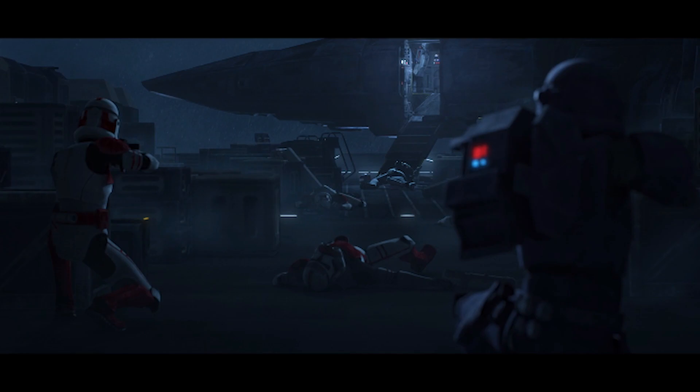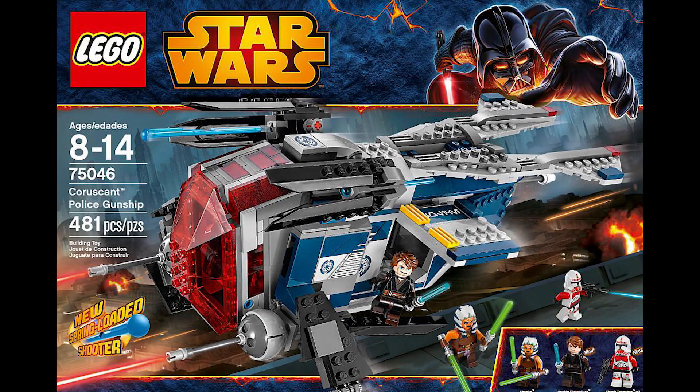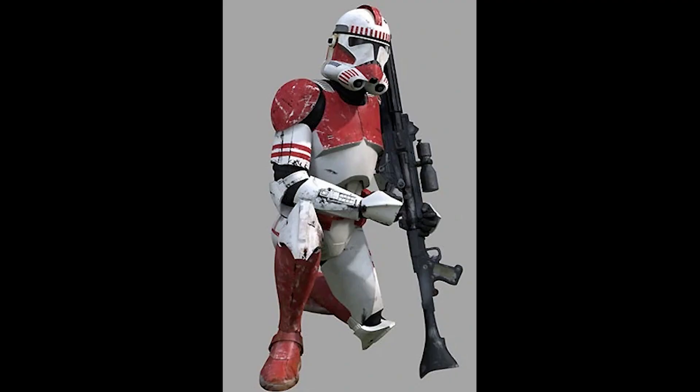The third set would be the hangar battle with Crosshair. Crosshair's inhibitor chip is activated so he goes against his Bad Batch teammates — Hunter, Wrecker, and all the others. That would be pretty cool, maybe including one or two of the Bad Batch members or the new character Omega, the fifth Bad Batch member. Versus some shock troopers — we haven't gotten shock troopers in so long. The only set we've gotten shock troopers in is the Police Gunship from 2014. Shock troopers look the coolest out of any Phase 2 clones, so that would be pretty cool.